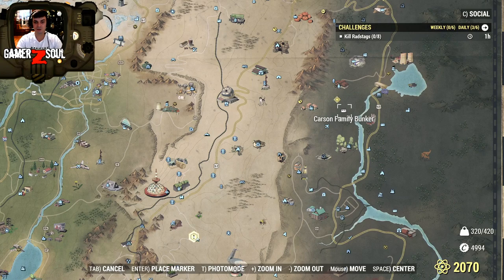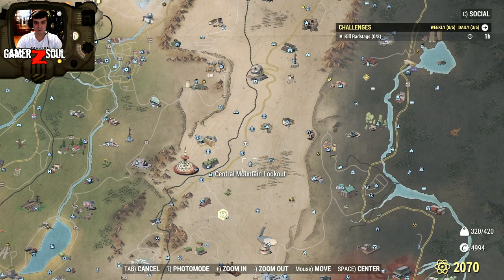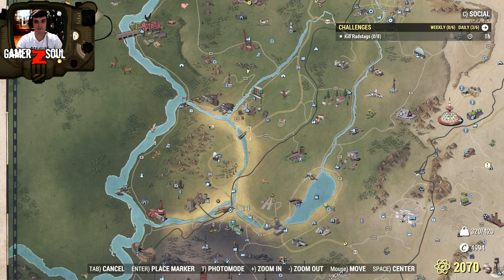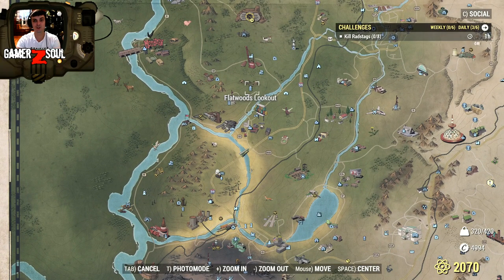I can't fast travel to it because I need to discover it first. There's another lookout — the Central Mountain Lookout — where I surveyed and found three locations on the map that I managed to open because I've been there. So the guide is: I'm going to show you all the lookouts that I found — I think it's 13 of them.